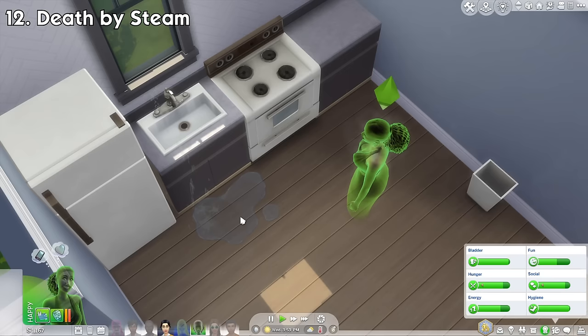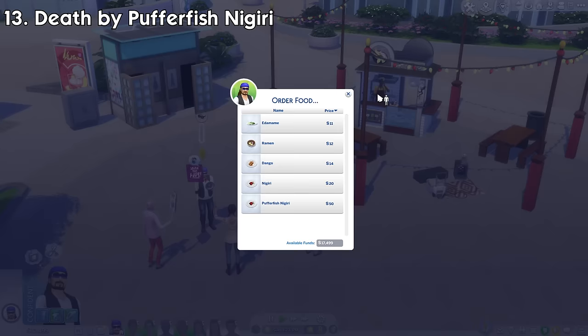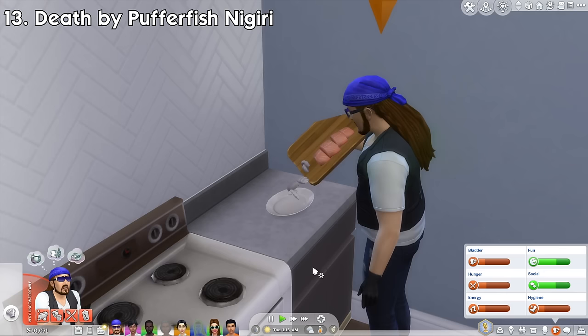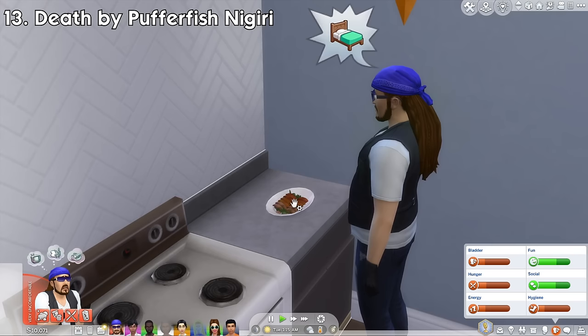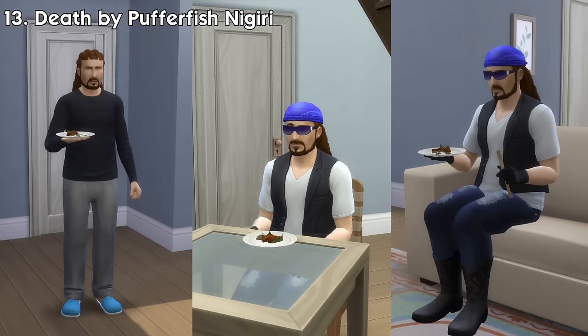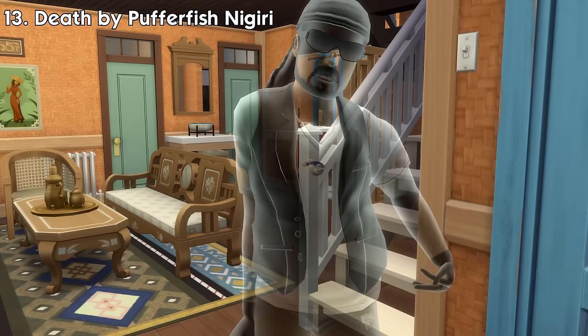In the Shang Simla expansion pack, there's one new type of death — Number 13: Death by Pufferfish. This death can happen if you eat low quality pufferfish nigiri. It can be bought from the Japanese food stall in Senbamachi, and you can learn to cook the dish once eaten. If you have low cooking skill and try to cook the dish, you may end up with a plate of poor quality pufferfish nigiri. If eaten, there's a chance it'll poison your sim — especially if your sim is in a bad mood — killing them immediately. This death has 3 different variations depending on how your sim is positioned when eating the dish. The ghost will have a pufferfish swimming inside their chest.